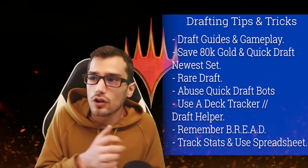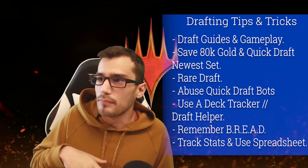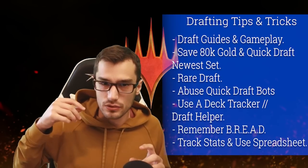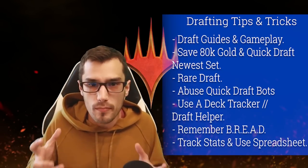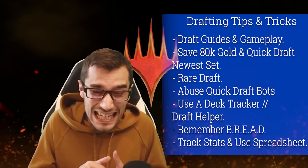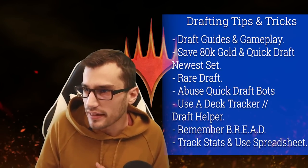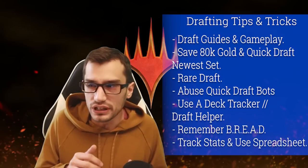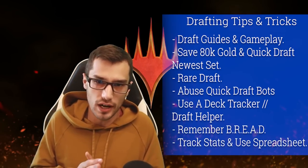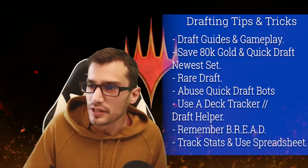You can branch out into older sets as you accumulate excess resources. Rare draft by taking all the rares, and leave your unopened packs until they match. Abuse the Quick Draft bots — the computer isn't great at picking cards, so you can build a very tuned deck. That comes back to using guides and gameplay to know the method and build you want. You can also use the draft helper in the deck tracker. Remember your bread: bombs, removal, evasion, aggro — that's your pick priority. Track that win rate for your future projections via the spreadsheet.